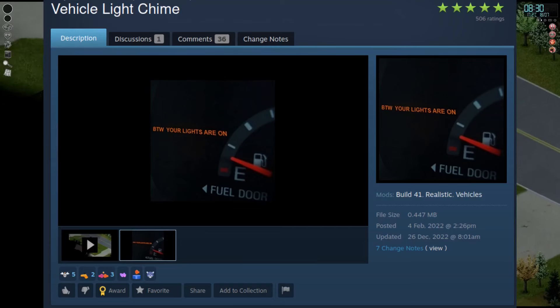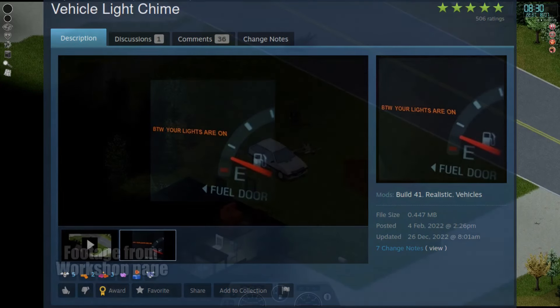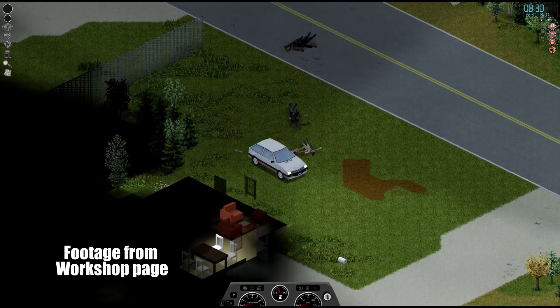As a bonus I will also toss in the Vehicle Light Chime mod. If you are like me you are always forgetting your headlights on and draining your battery down to nothing. This mod adds in a little vehicle chime if the engine is off with the headlights still on, as a little reminder to shut your headlights off. Save on batteries by installing this mod.